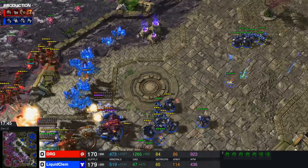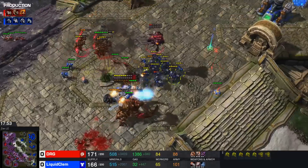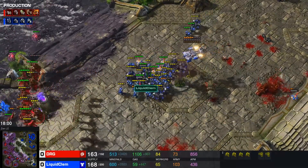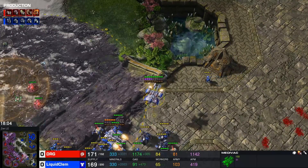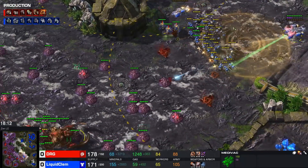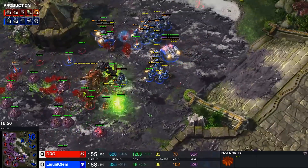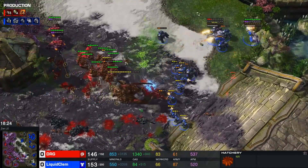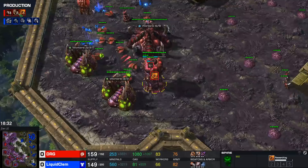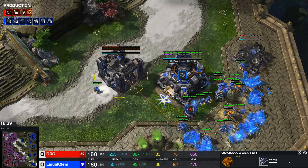A couple of decent splits from Clem. Reinforcements are actually over here — DRG managing to push back relatively far. I'm surprised. Medivac count is dwindling too. More mines getting hits on the overseers. Here come the real reinforcements — more marines — but what is the medivac count? Three medivacs right now with none in production. Magically DRG manages to save that bottom base, which is important. Every base right now is important for DRG. Decent mine hits, Clem completely fighting on creep. That medivac count is getting so low.